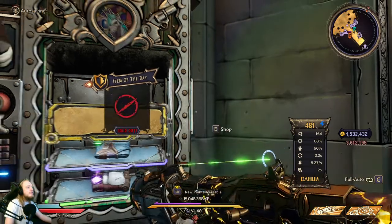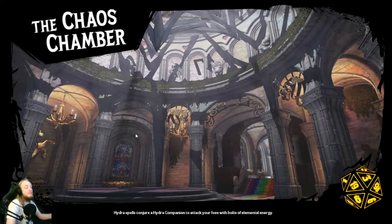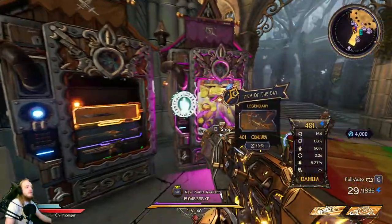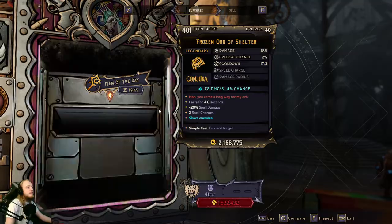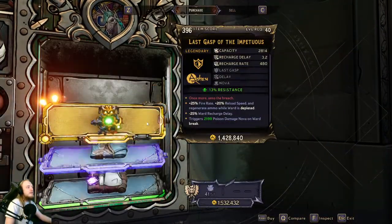That's actually a really good roll — I'm just gonna buy that. The only thing to know when you're doing this is make sure you have money to actually buy this stuff, so you don't spend an hour re-rolling the vending machine and end up not being able to buy anything. There are some weird UI glitches — right there was a ring, but once I opened it, it turned into a spell, so just make sure you open the vending machine and know what's actually inside.